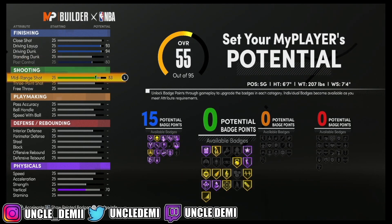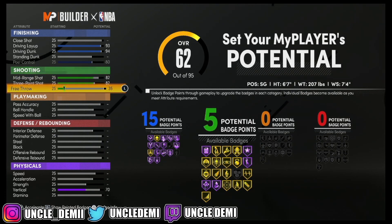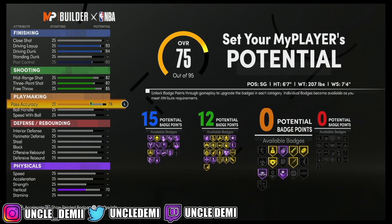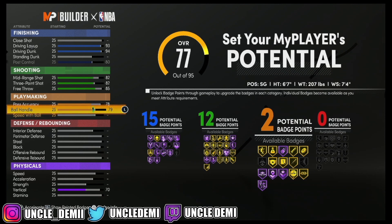This is what's really crazy — you can go 82 on both the mid-range and 3-point shot, and then we're going to go 85 to get exactly 12 shooting badge points. Then we're going to go 78 on the pass accuracy, 79 on the ball handle, and then max out that speed with ball for 11 playmaking badge points.